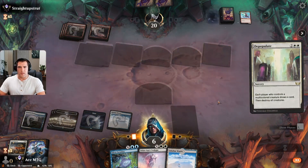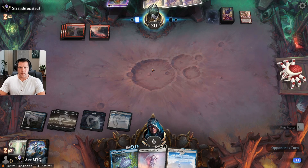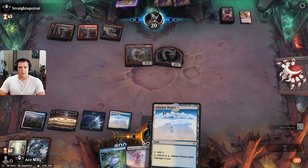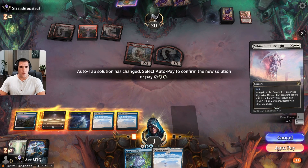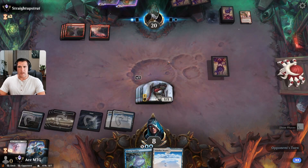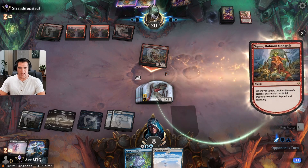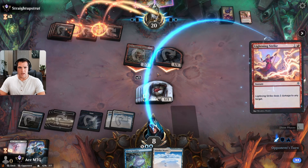White Sun's Twilight — get a little bit of life gain. We are barely hanging on here. They're going to get their Squee back now for sure. They just have three Squees in hand and a burn spell — drops me to two.